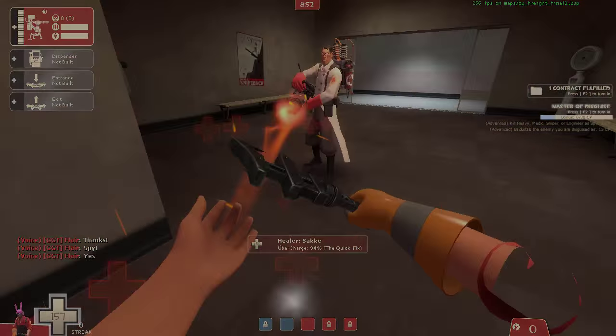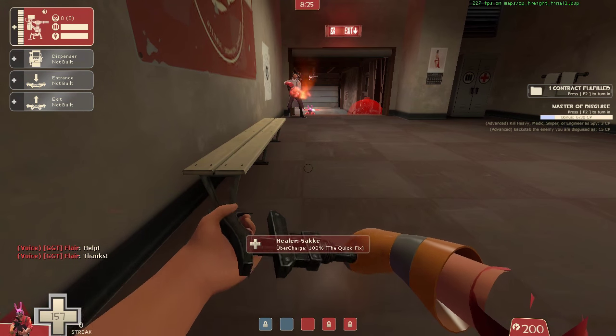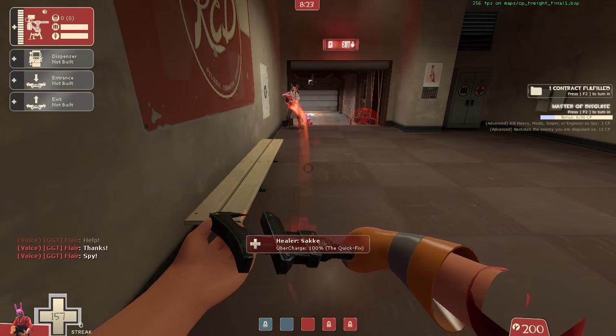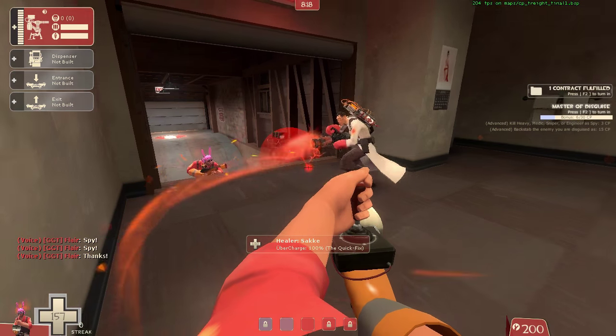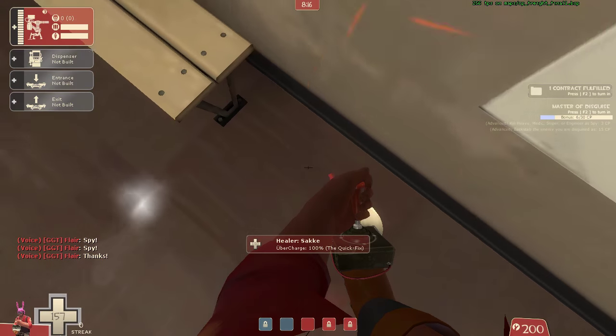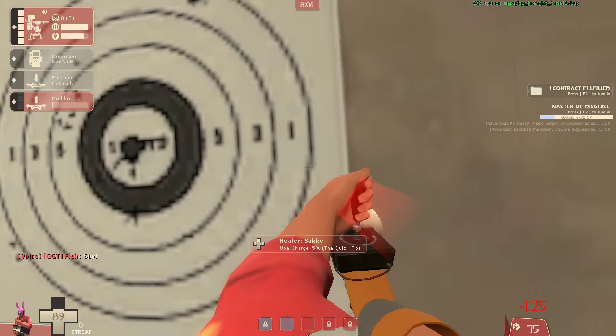Once your sentry is on level 3, go over to this corner where you can do the Crouch luck. When you have it, tell your medic to keep the door open and place yourself in front of this bench. Now blast yourself up and try to place your teleporter.